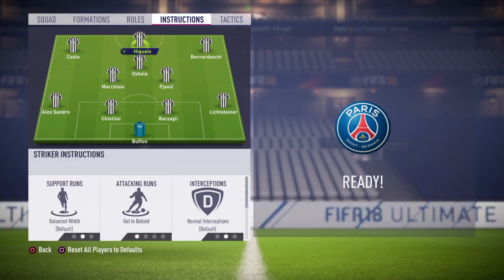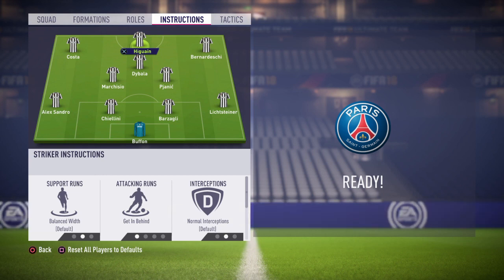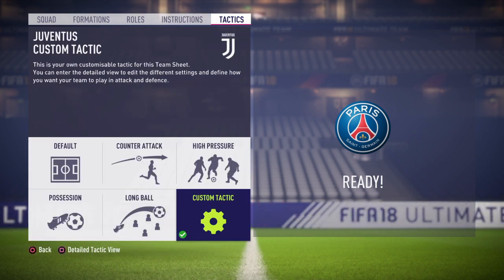Moving on to the striker — your striker should be set to getting behind plus press back line. And yes, this is what you have to change with your players. Now let's move on to the tactics, and I'm going to show you the best tactics that you can have on this 4-3-3 Attack formation.